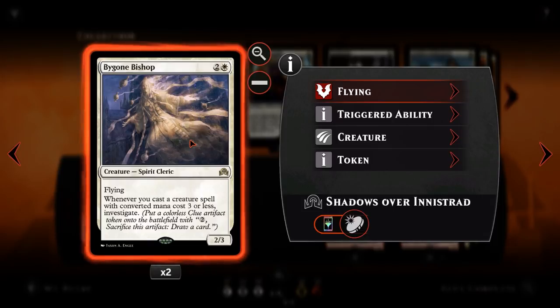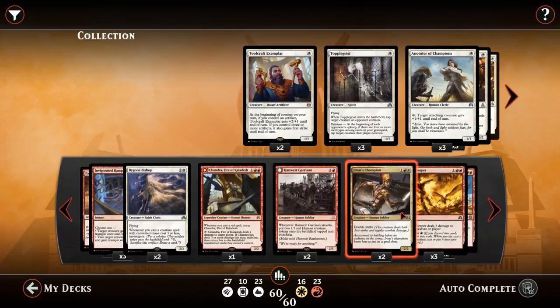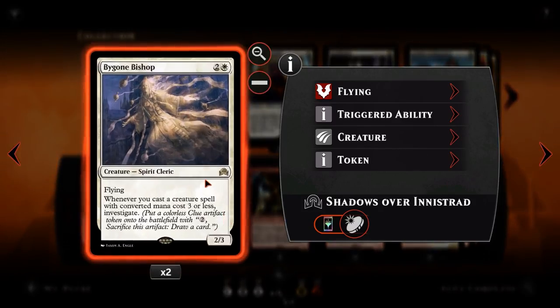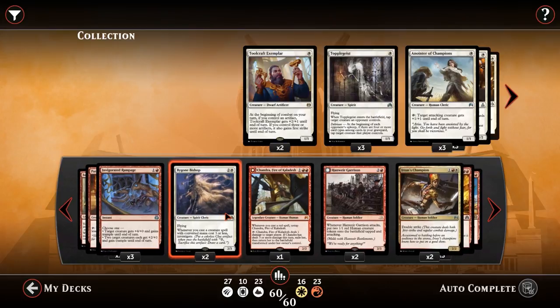We then have Bygone Bishop. For two and a white, we have a 2-3 flyer. As I mentioned, aggro decks really struggle with using up all their cards quickly, and Bygone Bishop helps with that. Whenever you cast a creature spell with converted mana cost 3 or less, you get to investigate. Creatures with CMC 3 or less is pretty much all of them except our gods, so everything will trigger the Bygone Bishop. When it does, we get a Clue Token — an artifact that says pay 2, sacrifice it, draw a card. So when we're running out of steam, we use Bygone Bishop and all the cheap creatures we play after it to generate clues and keep maintaining pressure.